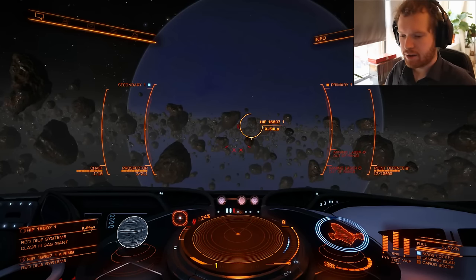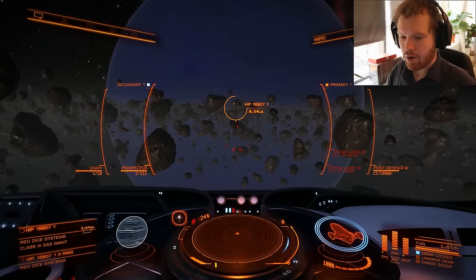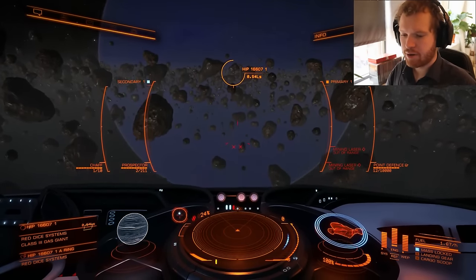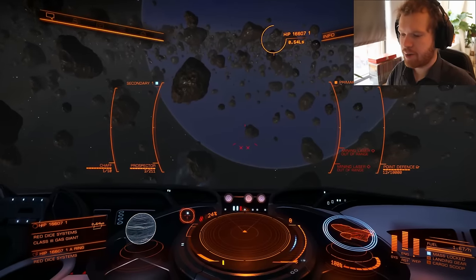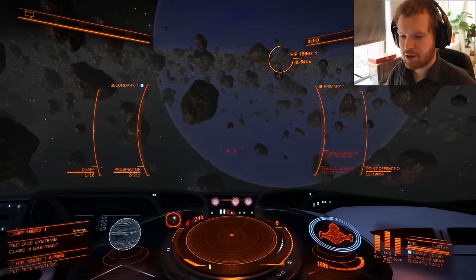We are here in a belt, and the first thing I want to talk about is how do you select the different rocks? What rocks do you prospect? There are a lot of rocks out there, so how do you select the ones you want to prospect?